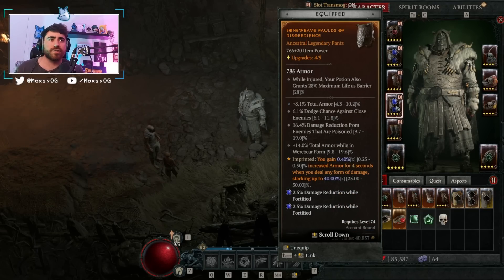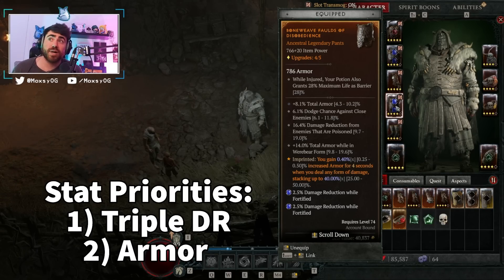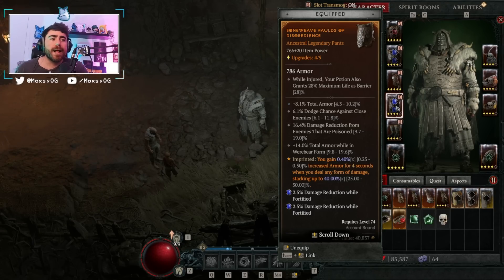Next up are our pants — similar to what I'm looking for in a chest piece. We've got armor, dodge chance against close enemies, damage reduction from poisoned enemies, and total armor while in werewolf form. If these were perfect pants, I'd be looking for damage reduction from close, damage reduction from poisoned enemies, damage reduction while fortified, and increased armor. We've also got the Aspect of Disobedience for stacking even more percentage increases to armor.